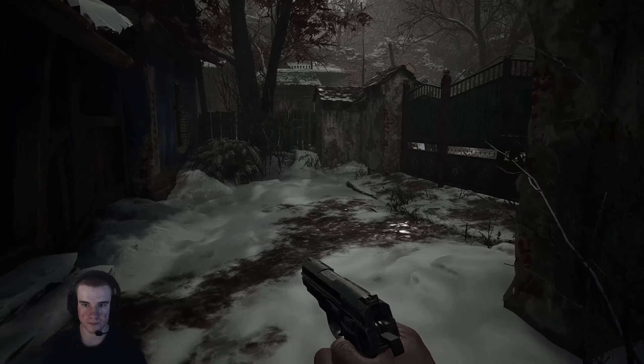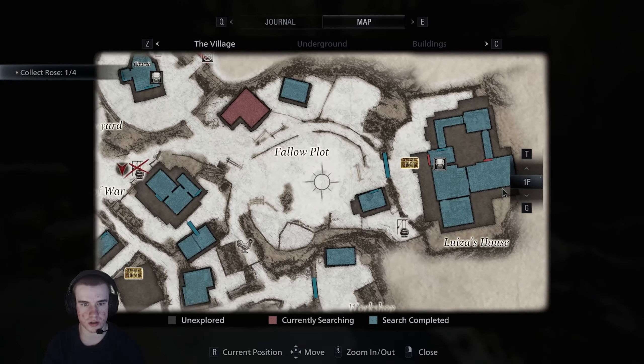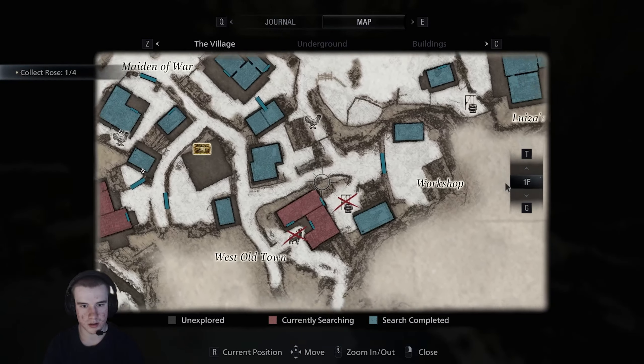Unless it's blocked off. Ah, no, you can go this way. Oh no, you can't. Jeez, man. I'm so confused with this. There's definitely a way you can get through somewhere, because we were there like two seconds ago, at that Luisa's mansion. Let's go and have a look around here. This game is going to get me so lost.